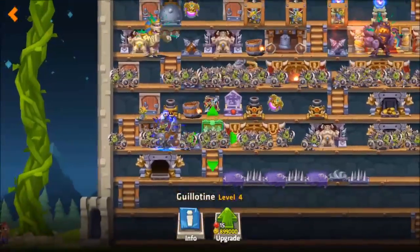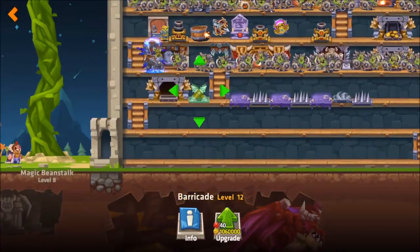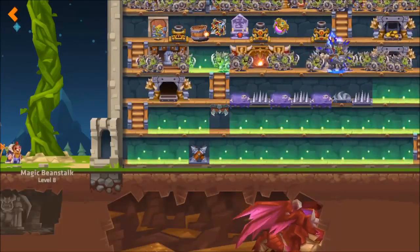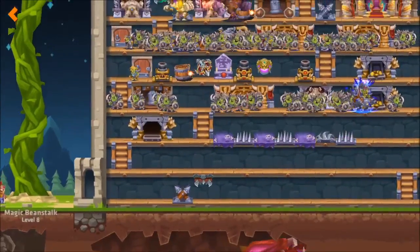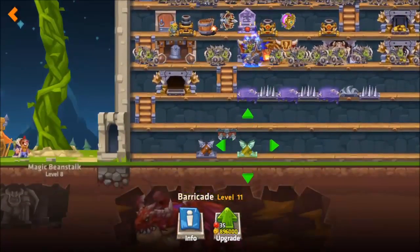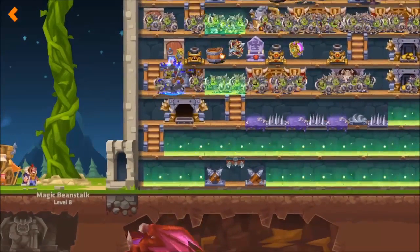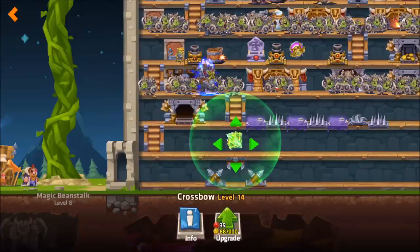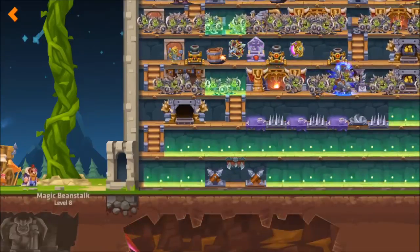Normally the way you construct a choke point is to use a barricade. Sometimes players use a circular saw but I prefer to use them on the lane. The troops that enter that point are trapped between two barricades, and then you can position your defensive towers above that choke point so whilst they're trapped they're getting hit by the defensive towers. This is one type of choke point where you have two barricades and it's typically put in the middle of a level.